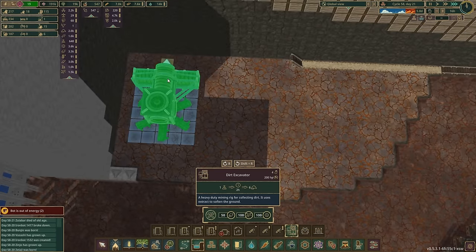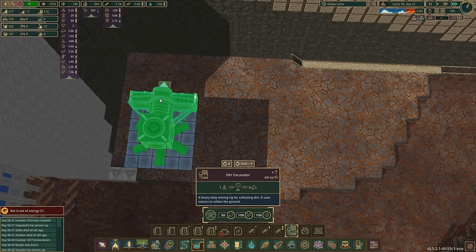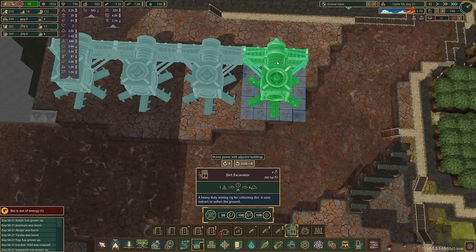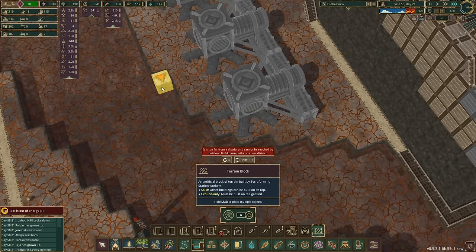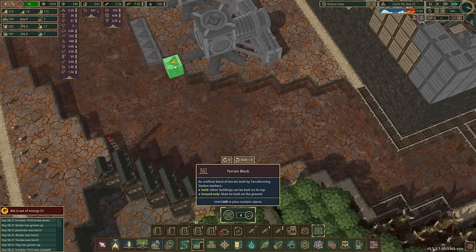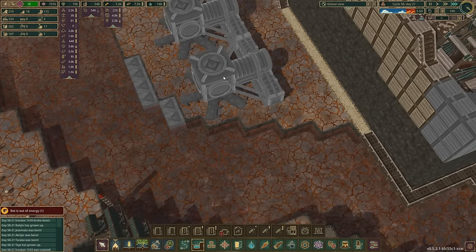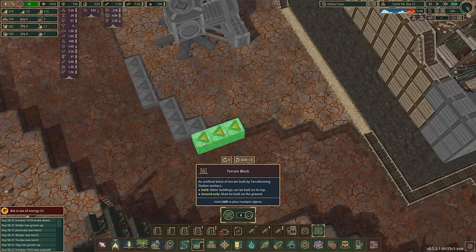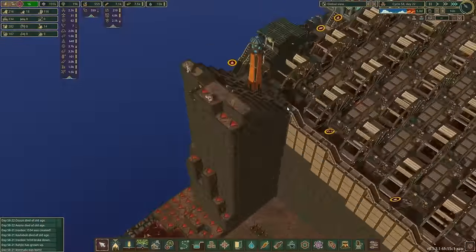The dirt excavators - let's see how many I can get in. I need to fill these tiles in - it could be one, two, three, maybe four. I've got to be careful to fill terrain in around them because the last thing we want is for these to fill up with bad water - that would not be good. And I've got to be careful that I don't flood this, that's the real issue.